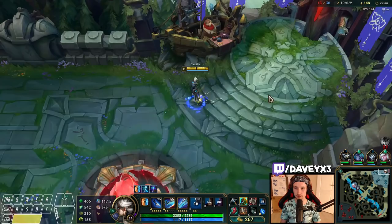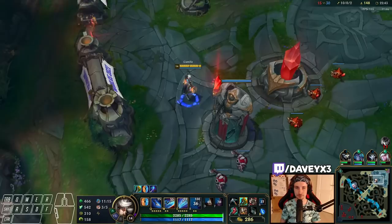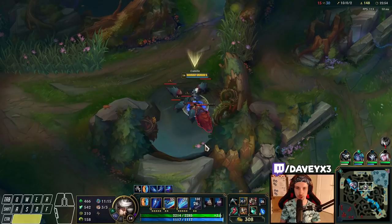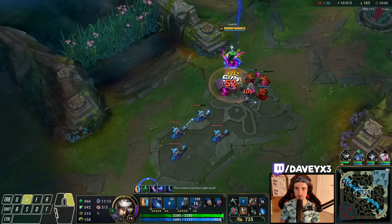Now we go for Death's Dance, and after Death's Dance your next item will be the pickaxe — so Death's Dance into Guardian's Angel, and then you get a Sterak's Cage as the final item. The only difference between Camille builds is Divine Sunderer versus Trinity Force — that makes the entire difference. As for all the other items, you build the same stuff every single time.